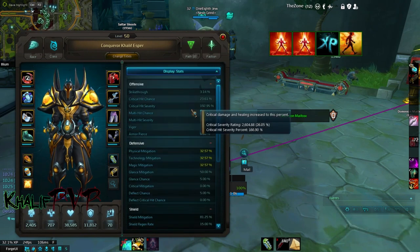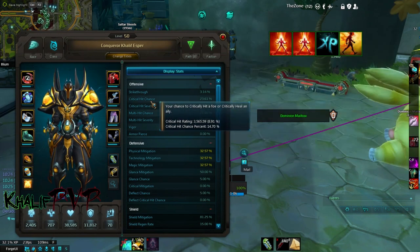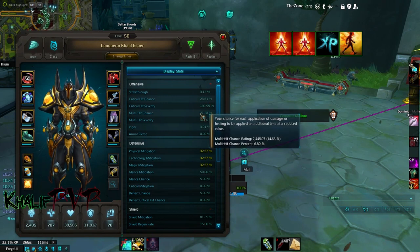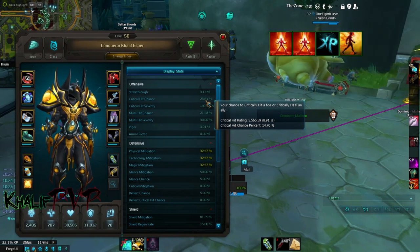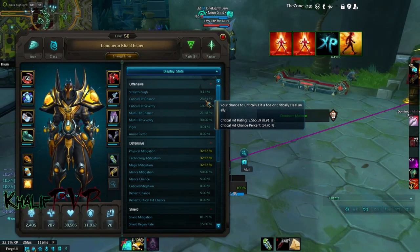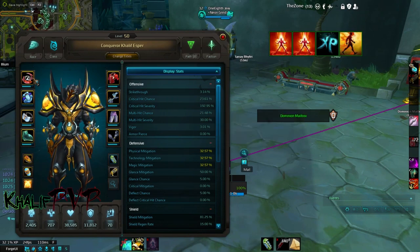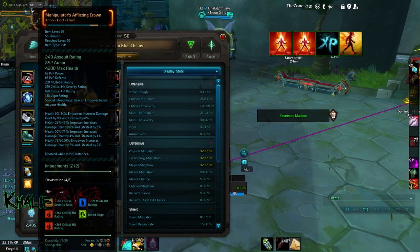Stat-wise, if you're fully runed — going 6-out-of-6 in Devastation and 4-out-of-6 in Havoc — you get about 23% crit chance and 21% multi-hit chance. In PvP these numbers actually go up to about 26% crit chance and 24% multi-hit chance. Compare that to lifesteal, which only gives you about a 2% increase. For the actual runes themselves, not the set bonuses, go with water and fire whenever possible.